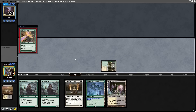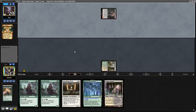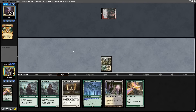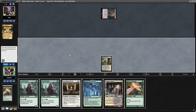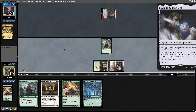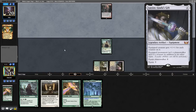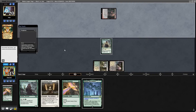The only thing we don't want to see is a Thoughtseize, because if the opponent has a removal spell for the Stoneforge Mystic, we can just hard cast the equipment. The opponent Lightning Bolts the Birds of Paradise and passes back. With Birds of Paradise off the top, I decide it's better to play the Devoted Druid, since we have Luxior, Giada's Gift in the deck, and then decide next turn whether to get Giada's Gift or a threat with Stoneforge Mystic.